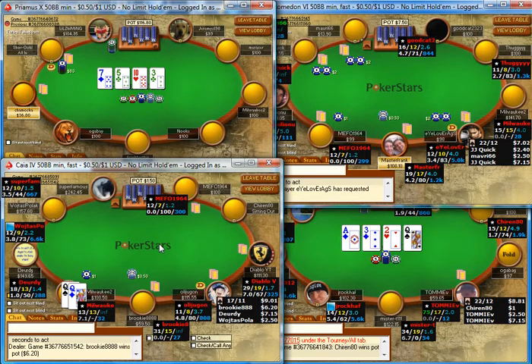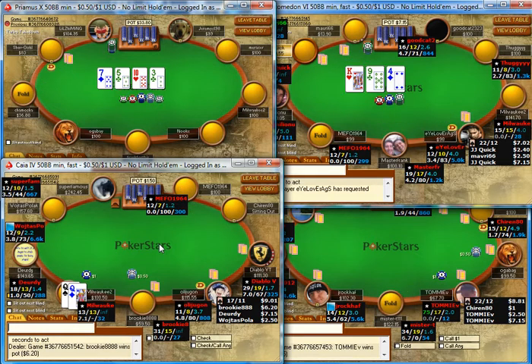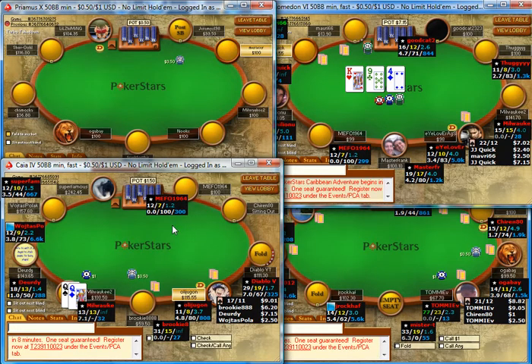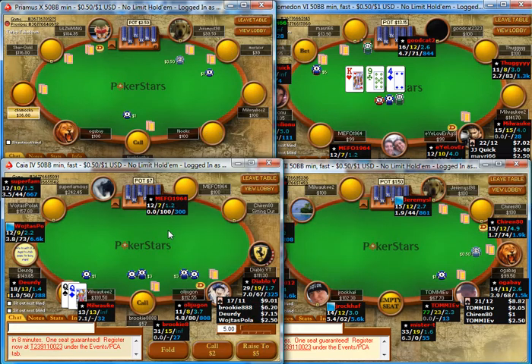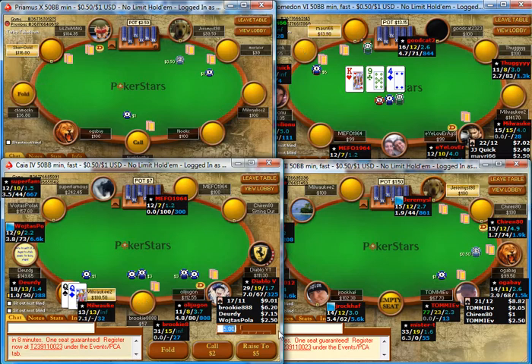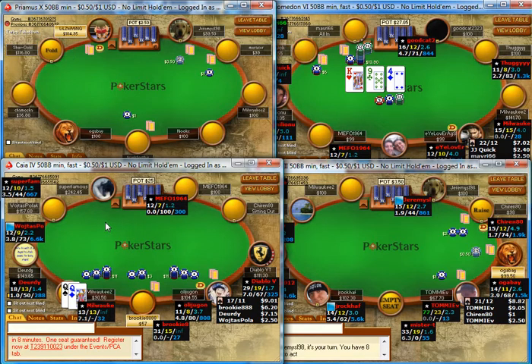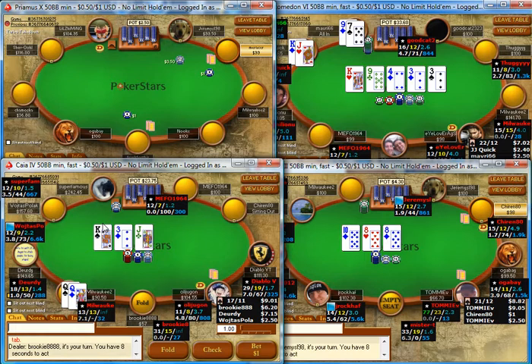I pick up queens on the table to the bottom left. This player has a pretty high VPIP, almost 20, which would be considered loose even for 6-max. We have an ideal situation here with the button opening and a fish in the small blind — it's going to be a spot where it looks like I'm stealing light. As you can see, I got called pretty quickly by the button, so he's definitely going to be thinking I'm stealing light here a lot and want to give me action because of that.